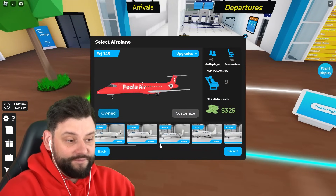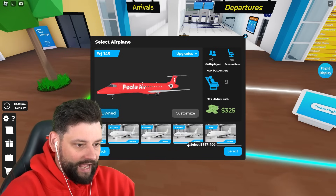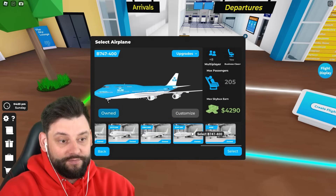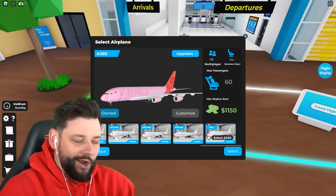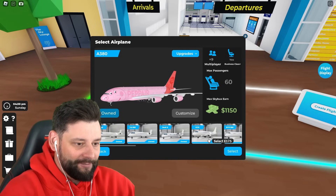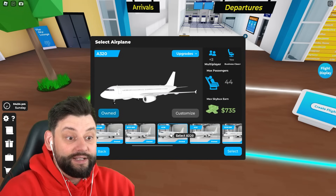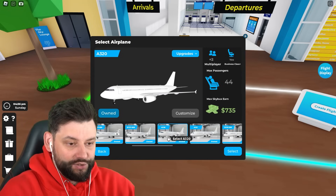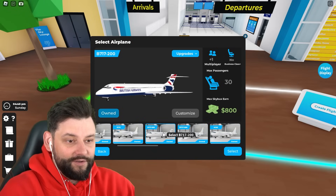We first need to find out what is the smallest Boeing in the game. The biggest Boeing is a 747, the biggest Airbus is an A380 — we don't talk about that livery. The smallest Airbus is the A320, but the smallest Boeing is the 717.